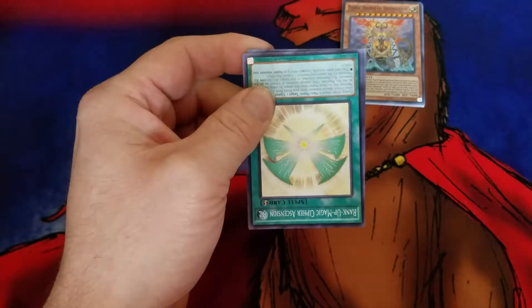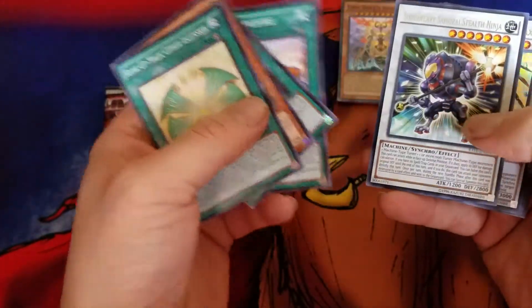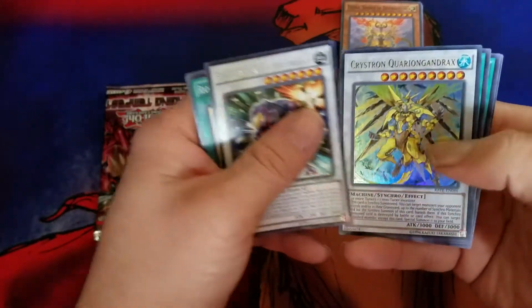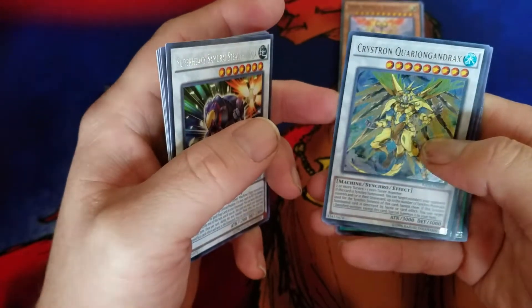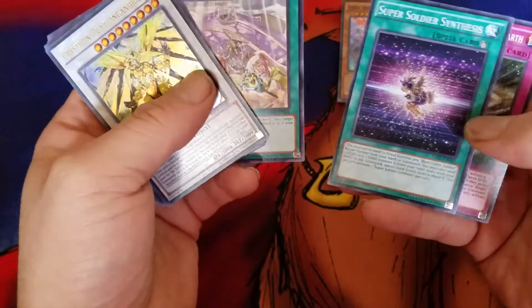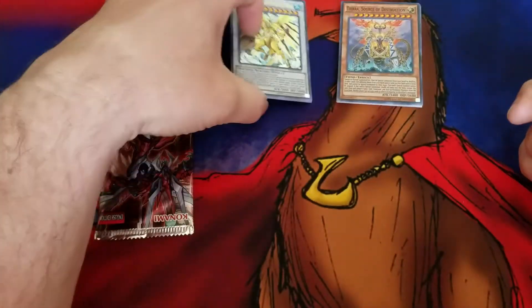And there we go, up to the second pack. I kind of like this set — it was kind of difficult to get a hold of it seemed, and first it sold out at the store that we hang out at, that I work at, went through pretty quick. So our rare is Super Heavy Samurai Stealth Ninja, and then our foil is Csistron Quaringondrax. Such names — the names are outrageously complicated.